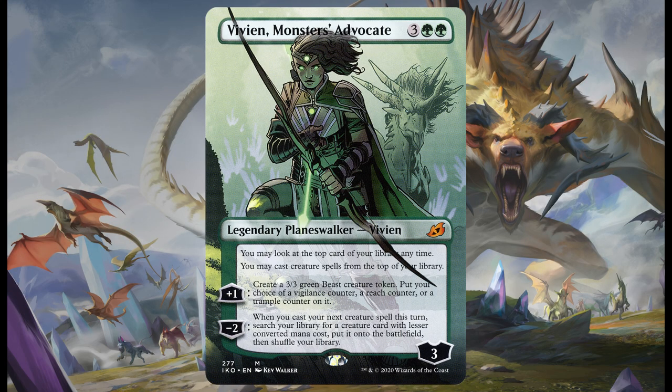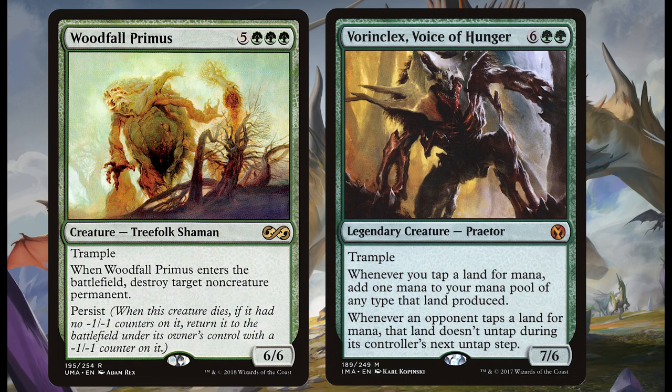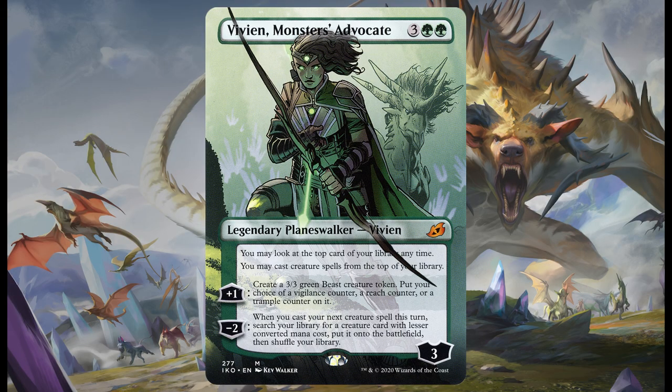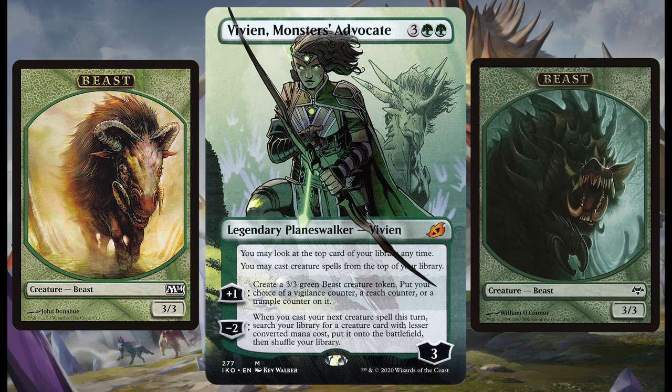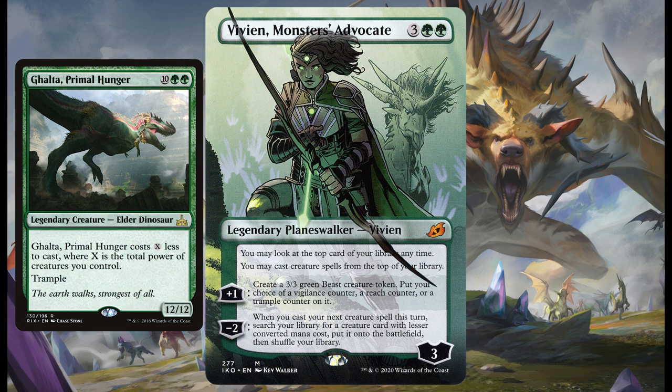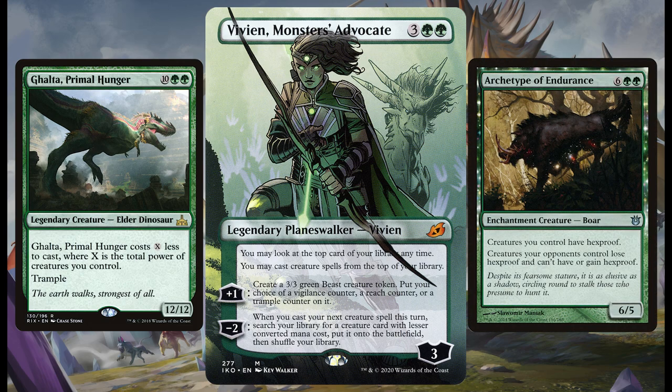For number six on the list we've got Vivien, Monster's Advocate — another planeswalker and it's the green goddess herself. We all know green is about big strong creatures and Vivien will help you bolster your ranks. Just her initial ability is enough to make you start drooling: you may look at the top card of your library at any time and cast creature spells from the top of your library. The plus one ability creates a 3/3 beast creature token that enters with a vigilance, reach, or trample counter on it — that extra bit can really turn a game on its head. The minus two ability kicks it up a gear: if you've already cast something like Golos, Tireless Pilgrim, you can search your library for a creature with a lesser converted mana cost and put it straight onto the battlefield. So you could play Archetype of Endurance for essentially nothing and have all your creatures gain hexproof.